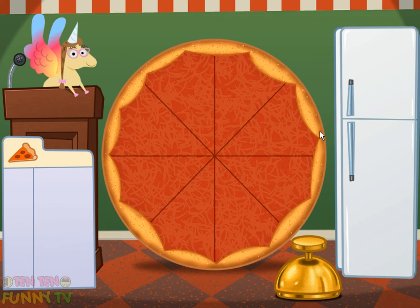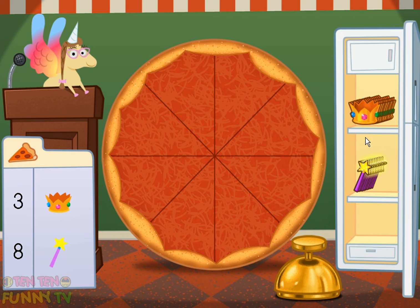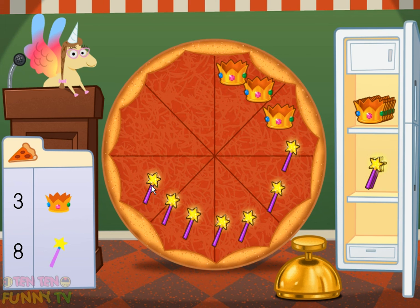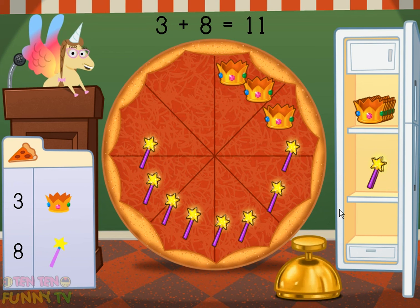Drag items from the fridge and put them on the pizza. Click the bell when the toppings are just right. Make a pizza with 11 toppings. Add 3 crowns and 8 wands. 3 crowns plus 8 wands equals 11 toppings.